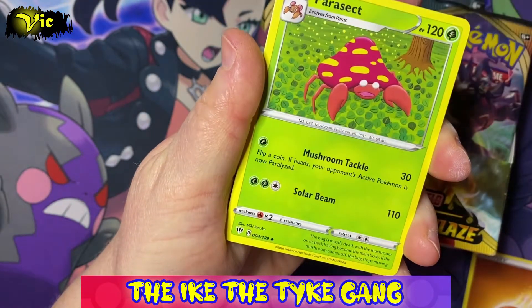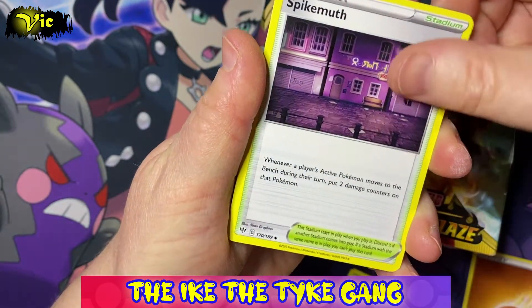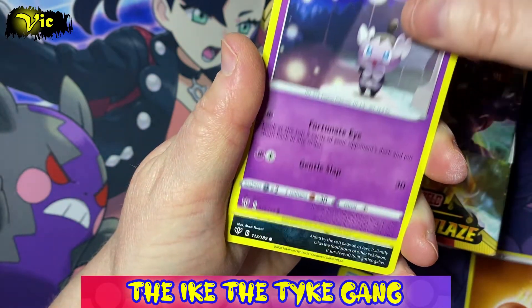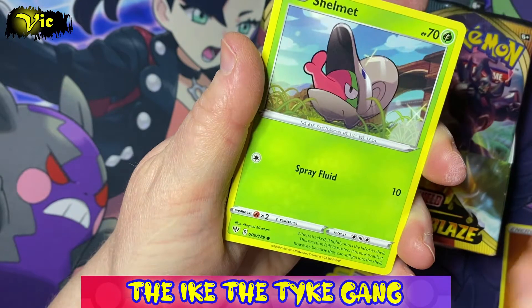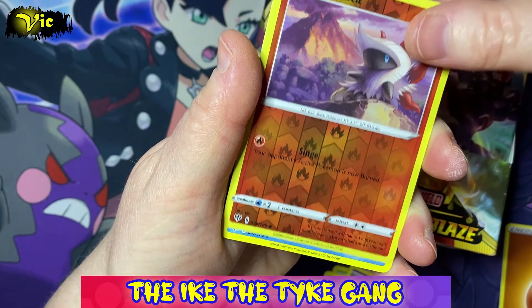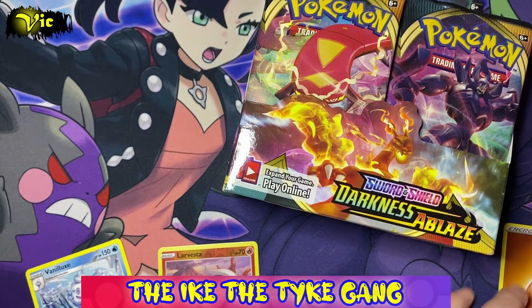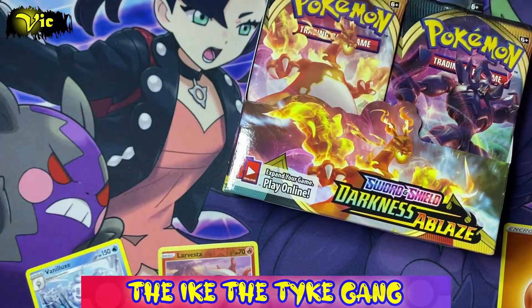I'm going to try and go through these a little bit quicker than I normally would, just because there's so many to fit into one video. Pack one gives us: Vanillite, Gothita, Nikit, Shelmet, La Vesta, and a Vanillux. What I might end up doing is making two videos out of this rather than just one, because it's quite a lot to put into one video.